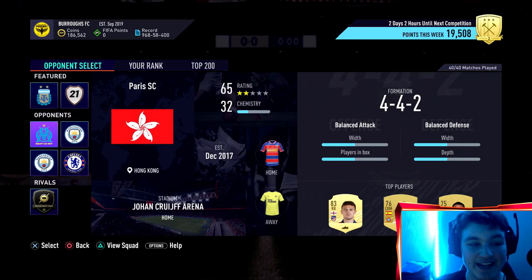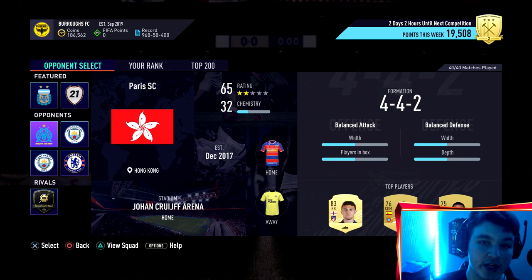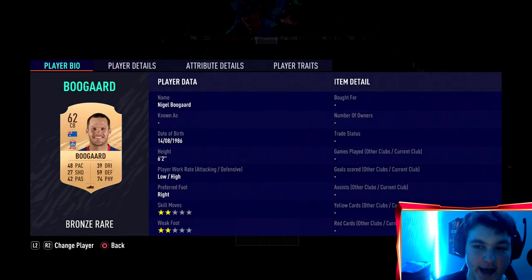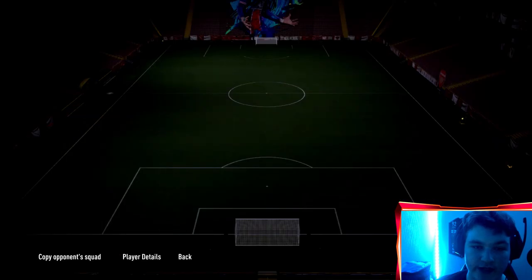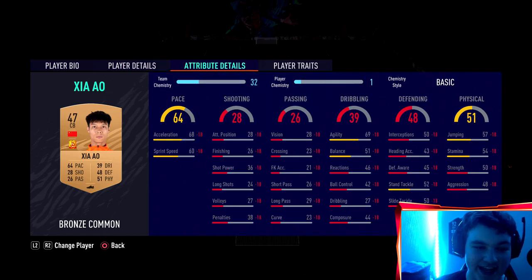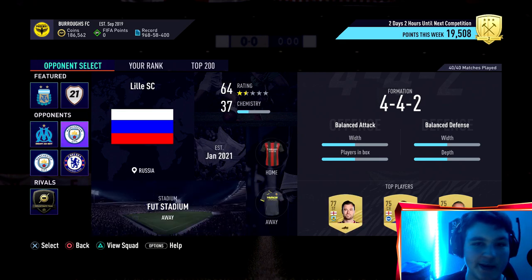After 40 games it stops counting — as you can see in the top right it says 40 out of 40 matches played. These still count towards objectives but just don't get you points towards squad battle rewards. So refresh until you get a shitty low-rated team — for example a 65 rated, 32 chemistry team. Play that on world class difficulty, not professional or semi-pro or else it won't work. Keep refreshing until you get the low rated teams because you'll have no problem at all playing a 48 pace centre back on literally two chemistry.